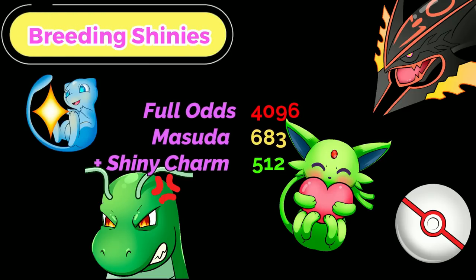Here are your shiny chances: full odds is 1 in 4096. If you add the Masuda method, that brings it down to 1 in 683. If you also have the Shiny Charm, it lowers further to 1 in 512. The sparkling buff from sandwiches does not count for egg breeding — it's only for wild encounters. But the Masuda Ditto and the Shiny Charm will help your egg breeding.